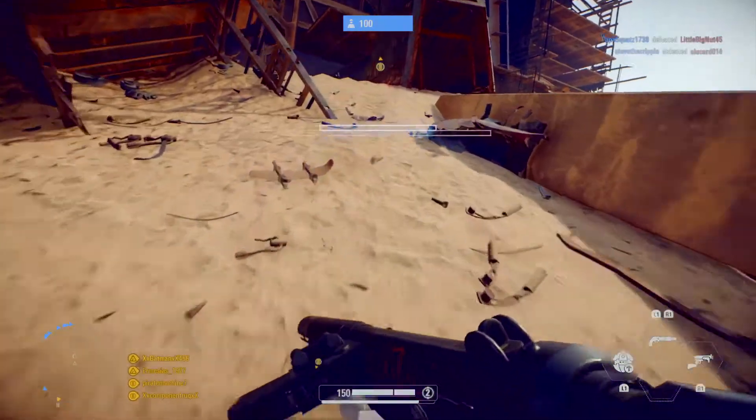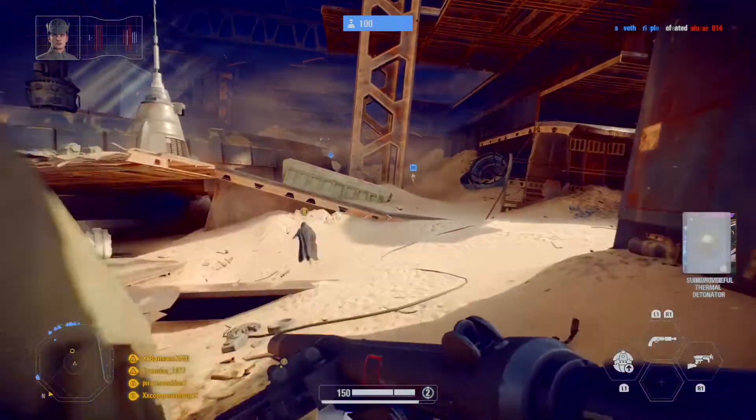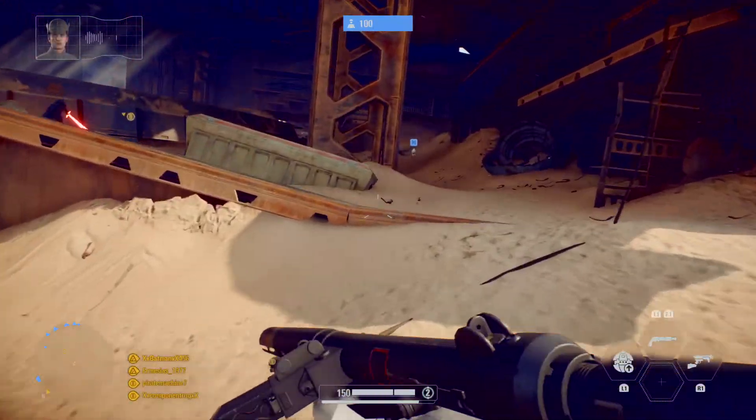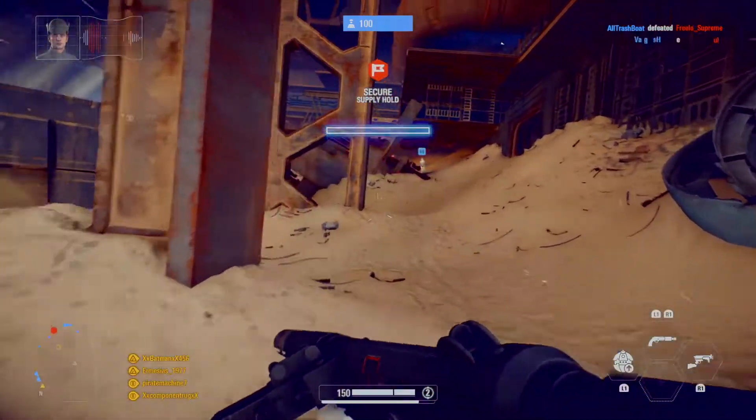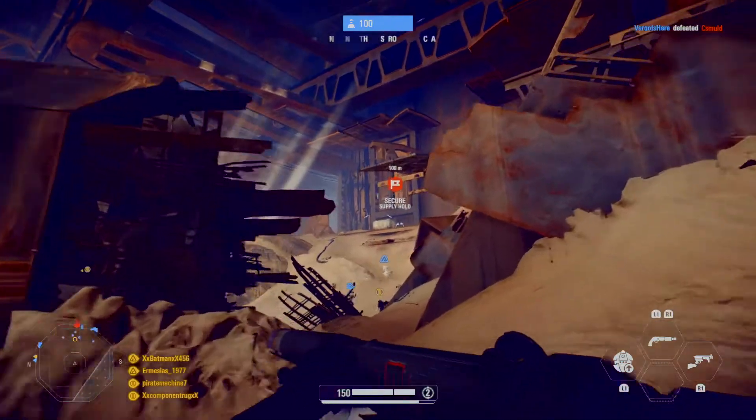Resistance forces have gathered in the supply hole. They have the droid we're after. They're moving rapidly to escape. Disperse their forces in the hole. After that, we'll chase them down and annihilate them. Let's go!